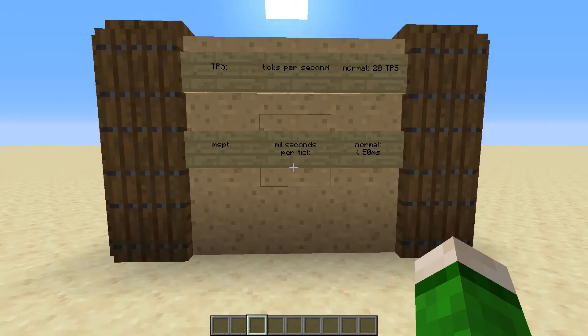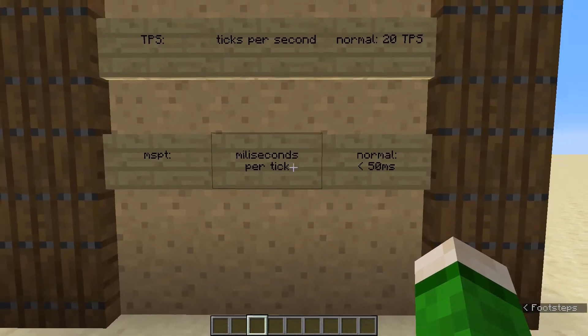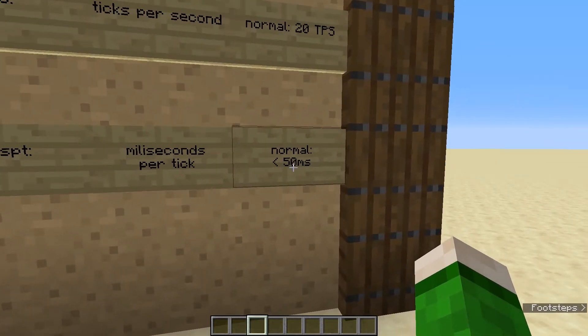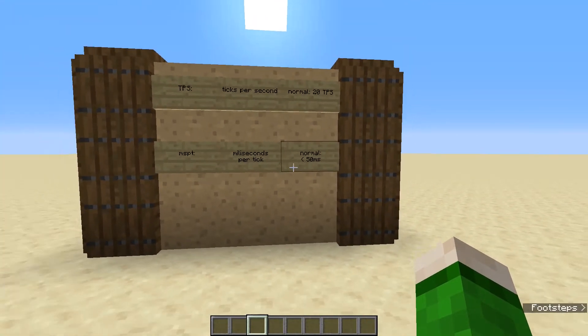Connected to TPS we have another unit called MSPT, or milliseconds per tick. In order for your game to run at 20 TPS, your milliseconds per tick need to be lower than 50 milliseconds. So each game tick needs to be calculated and finished within 50 milliseconds.